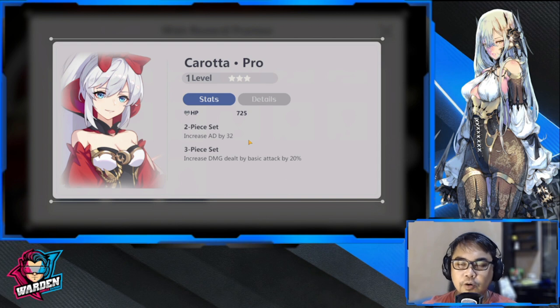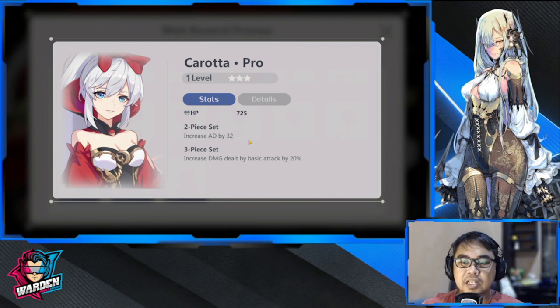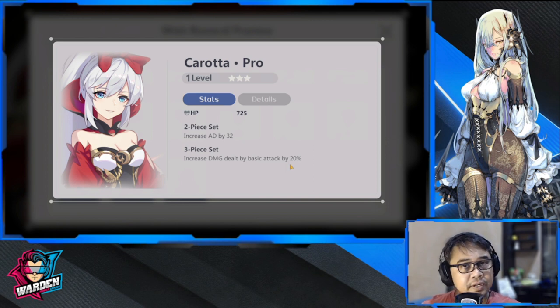Next up we have Carota. This one is one of the best three-star, or low budget plays that we have so far. I'm fond of using this because it's very straightforward — increase AD by 32, increase damage dealt by basic attack by 20 percent. And it's three-star, so it's easy to put more stars into it.